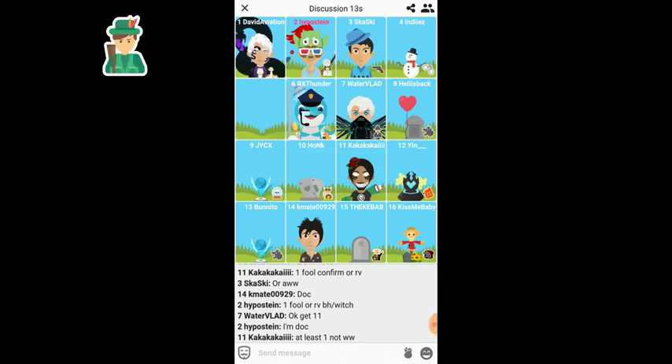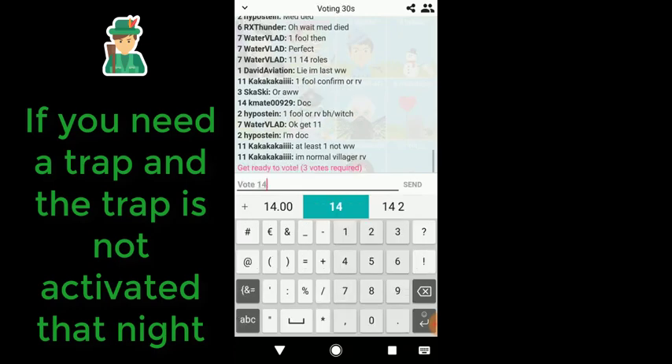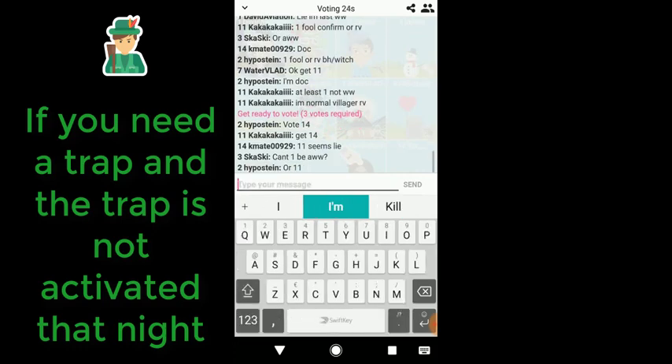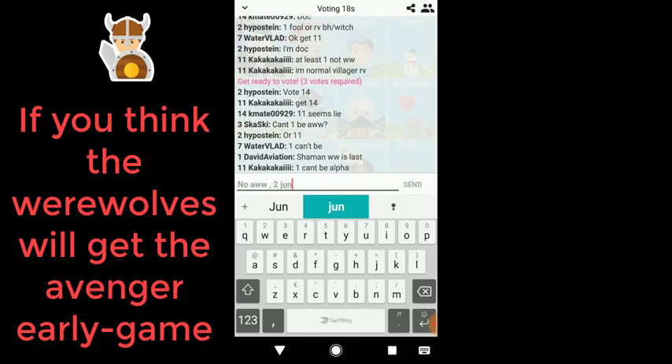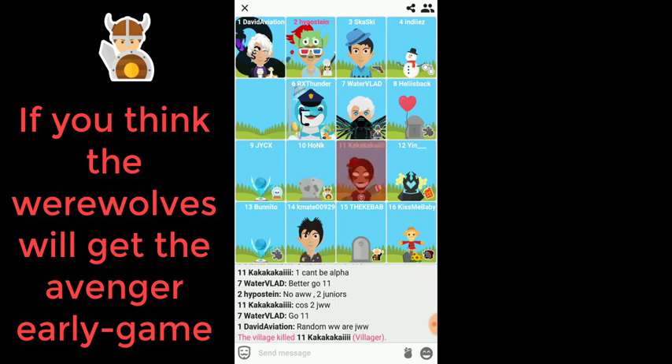Beast hunter: protect the beast hunter if they got revived or the trap got deactivated and you need the kills from the trap. By protecting the beast hunter they have another night to place the trap, creating extra danger for the werewolves. Avenger: protect the avenger if there's no stronger role to protect. In late game you won't need to protect the avenger, but in early game the werewolves or serial killer might try to eliminate them hoping the avenger won't tag anyone, or that the avenger takes someone randomly. You can make the avenger useful by keeping them alive in early game.